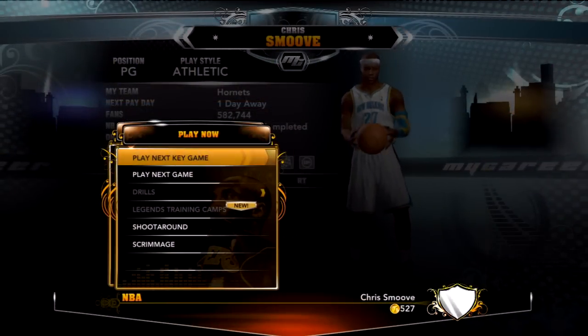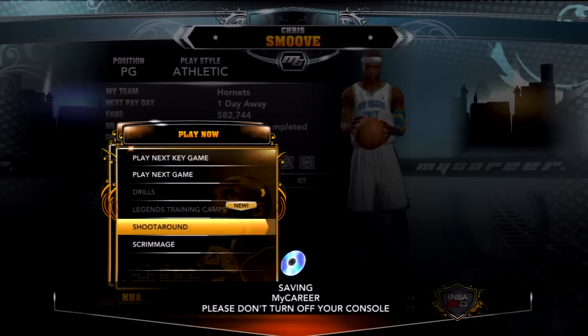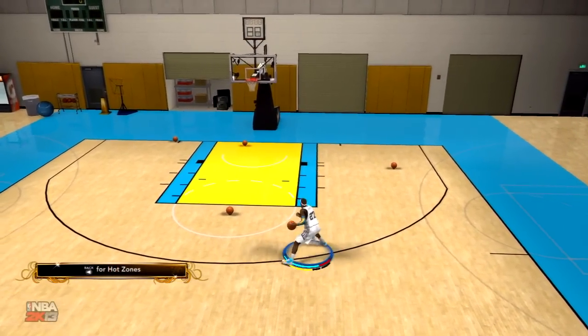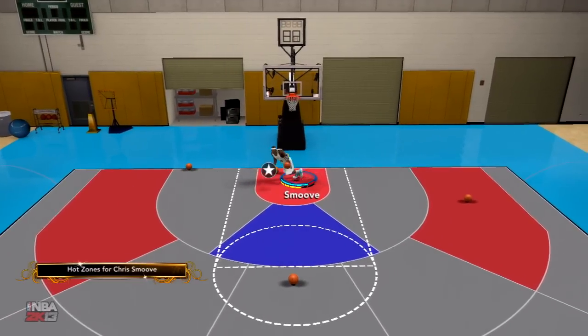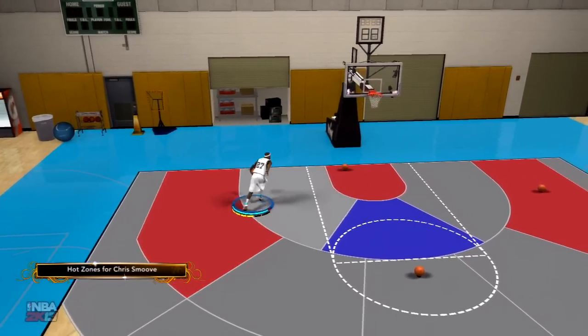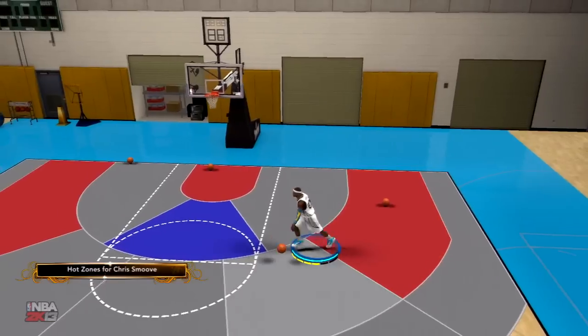Now let me show you something new that you might not have noticed. In 2K13, our MyPlayers have hotspots now. Hotspots are places that you want to shoot the ball in the game because you're more likely to make a shot there — that's where you like to shoot it. To see your hotspots, just go to Play Now, shoot around, and then press the back button to reveal where your hotspots are.